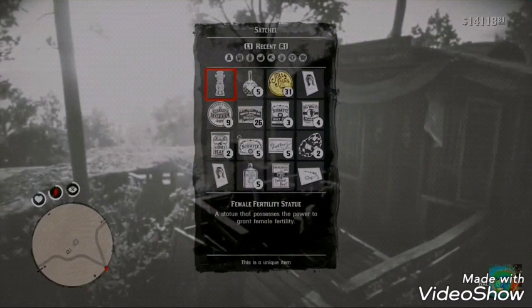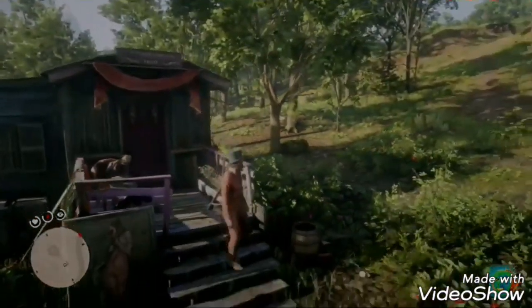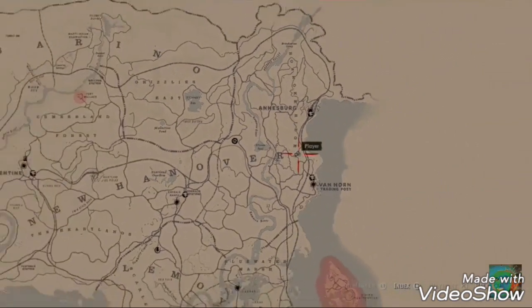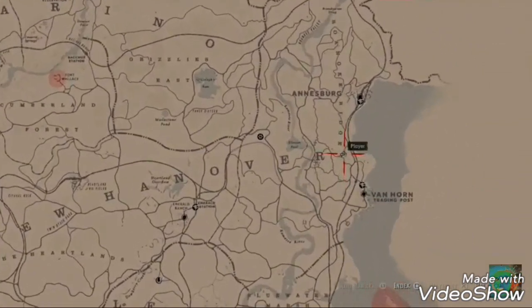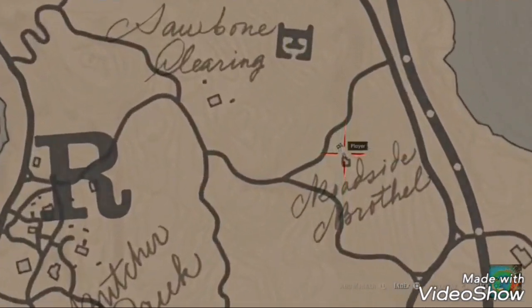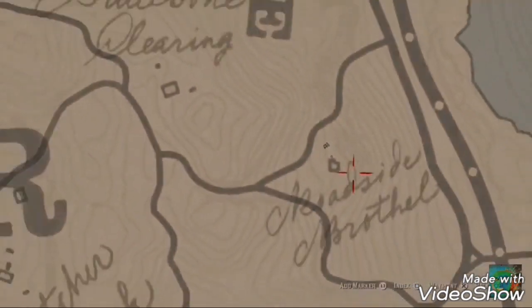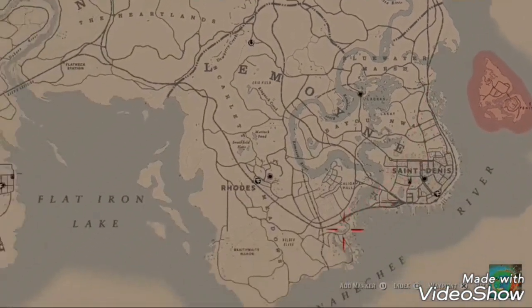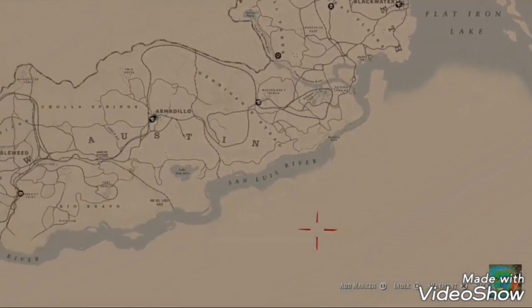Maybe it was used for an item, but I did not use it for that. It's next to this dead corpse up there, right here. I'll show you where it is on the map — it's over here, near Van Horn. That's right outside of Van Horn. It's this little shack that used to be a brothel, I think. I think there's a note there that says it used to be a brothel.